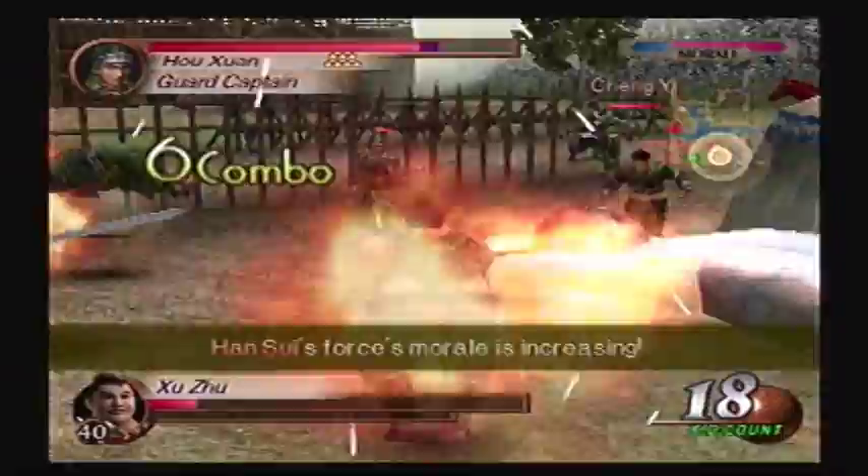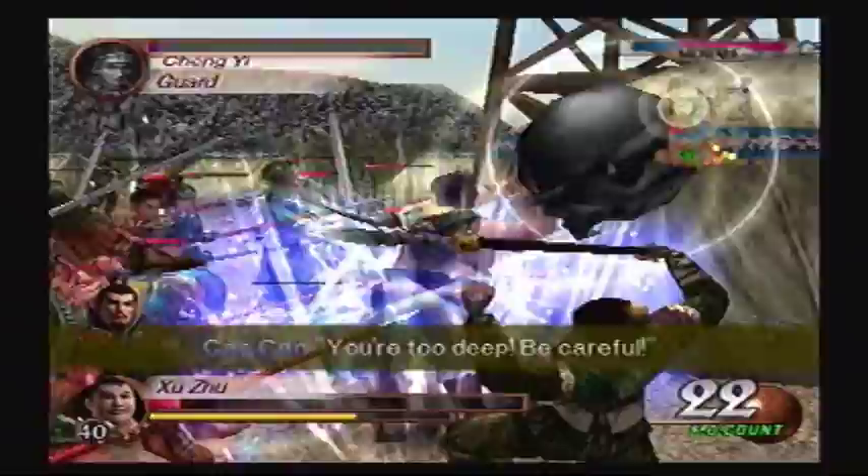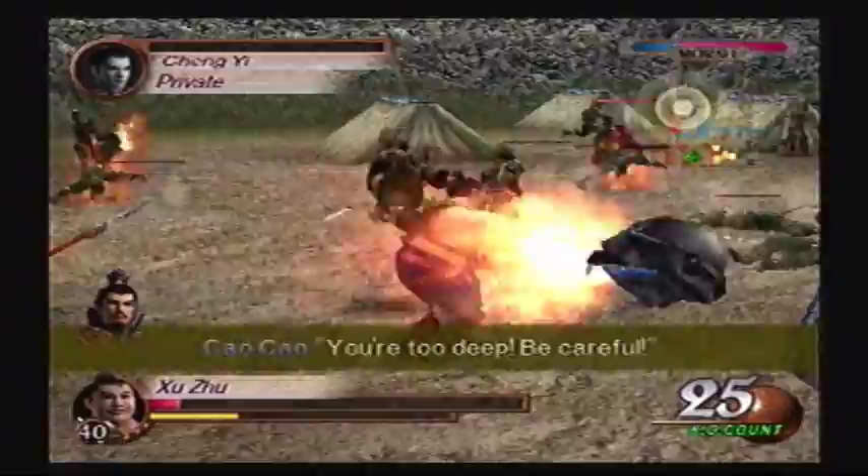I keep getting hit. That's what I get for jumping into them. But what choice do I have? I can't waste too much time. Now I gotta find a guard captain amongst this rabble.